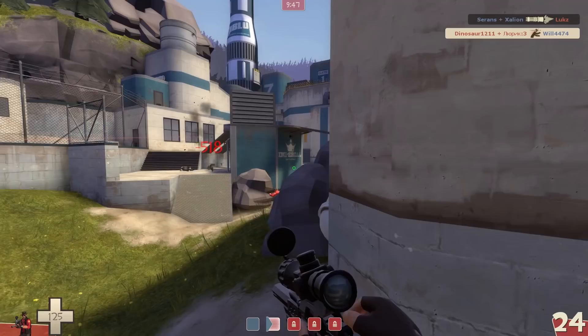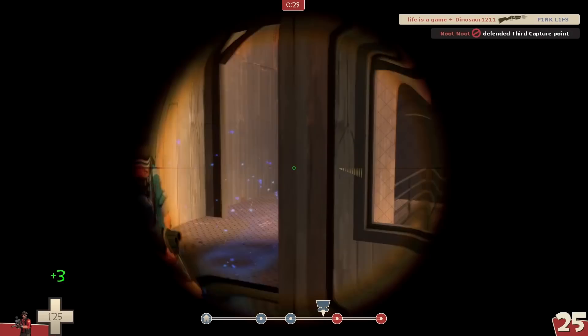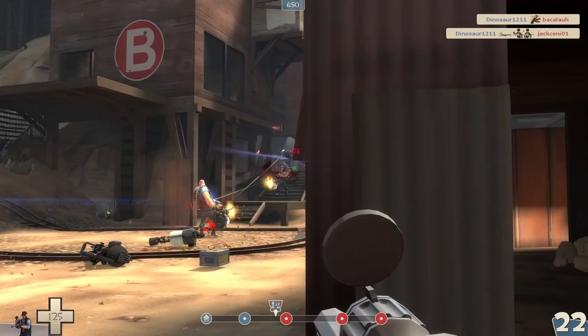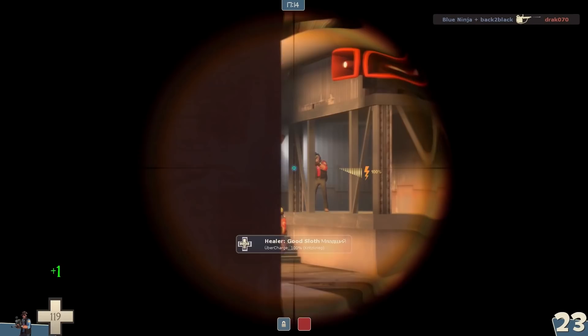You can't take no-scopes with the Machina, which can be a big downside since you can't scope in mid-air if you jump. On the bright side, if you fully charge your shot the bullet can go through enemies. If you penetrate 2 or more players, everyone on the server will hear the accompanying sound. In addition, on full charge you deal 15% more damage — that's 173 on a body shot and 518 on a headshot.